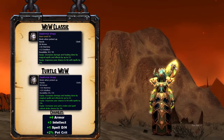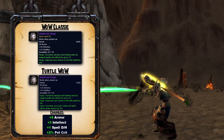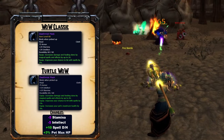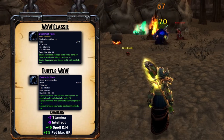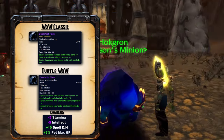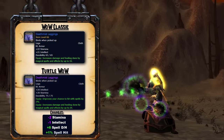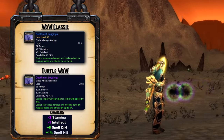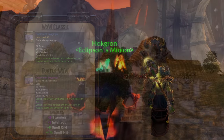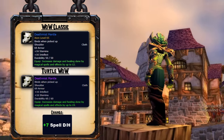The Death Mist Wraps gain 4 armor, 3 intellect, 1 spell damage and healing, and 2% pet crit. The Death Mist Mask loses 5 stamina, 5 intellect, and gains 10 spell damage and healing and 3% to pet's max HP. The Death Mist Leggings lose 2 stamina, 1 intellect, and gain 8 spell damage and healing and 1% spell hit. The Death Mist Mantle gains 7 spell damage and healing.